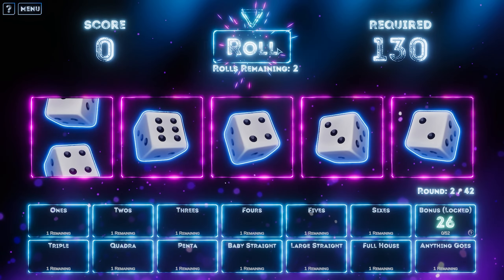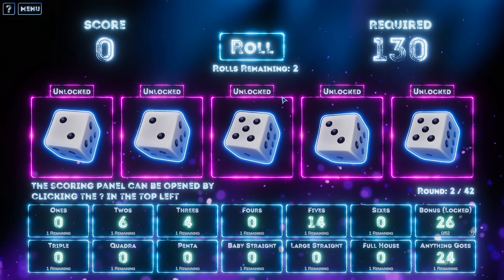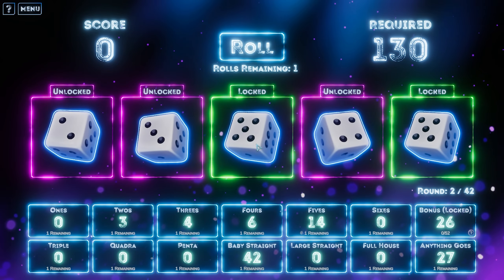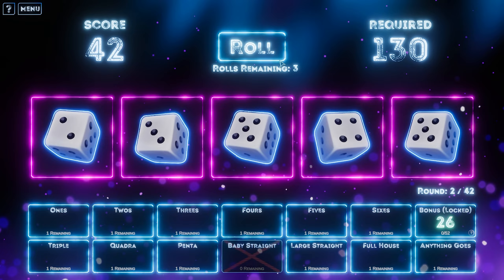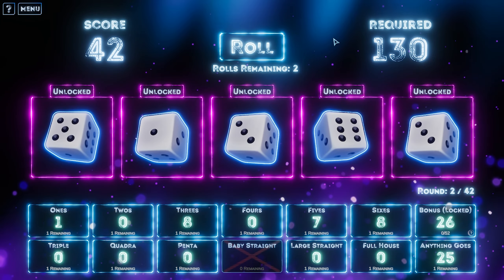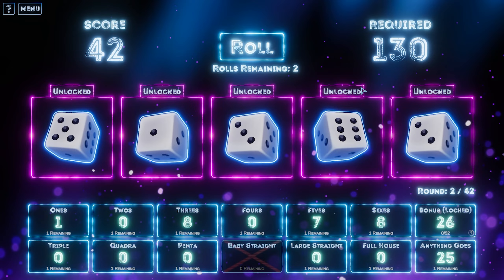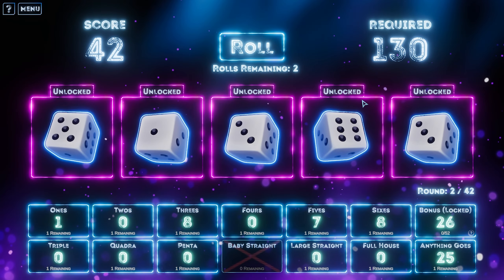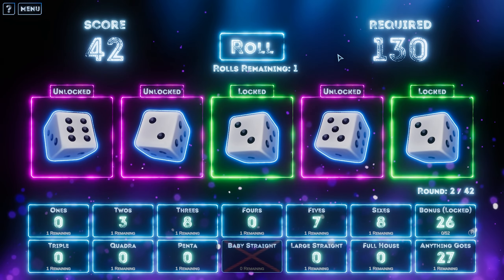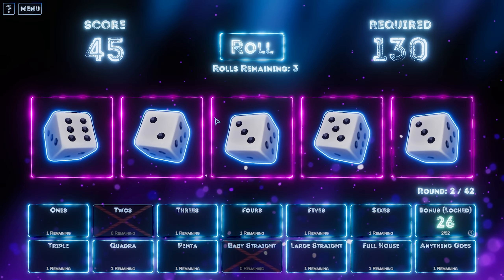We need 130 this time. What am I seeing? I'm seeing twos. I think we lock the fives and we roll — two, three, four, five, baby straight. Let's do it. And we didn't roll the 15% chance of it being zero, so that's good. I'm tempted to lock the threes in. Let's lock the threes in — I've only got one roll left. Come on, give me any three. That's not what I wanted. Let's just put the threes in. I clicked twos instead of threes. This is bad.